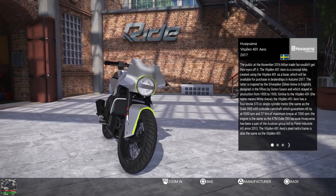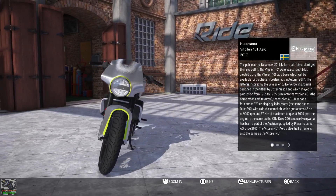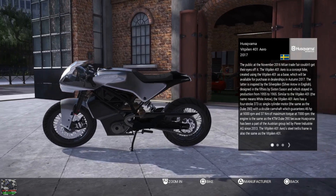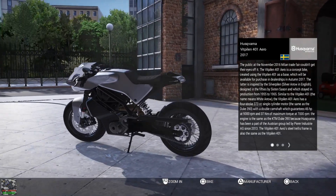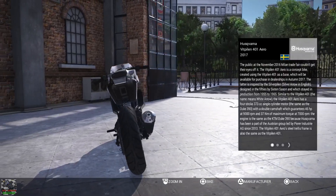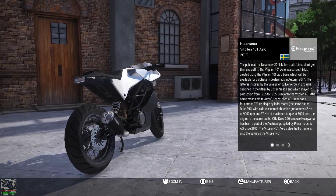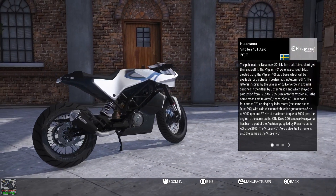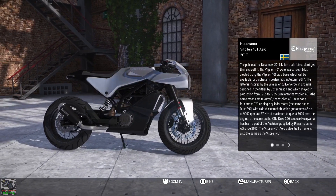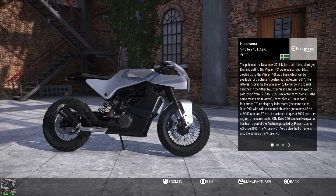Now this is the bike that there isn't another version of on the game. Husqvarna have got a few different versions of these crazy designs - the one-cylinder bikes. They're really good handling but not very powerful, but this one may be better. It's got an Akrapovic exhaust standard, it might have more punch to it. The description says better dynamics so it could be quicker.